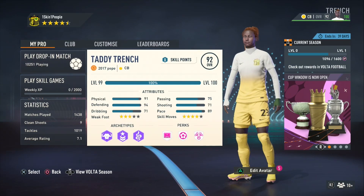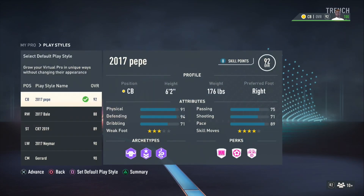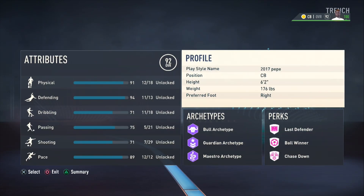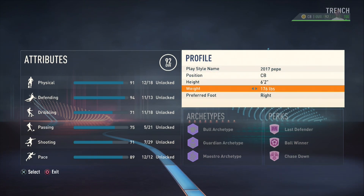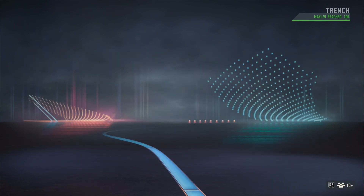Welcome back to the channel guys, it's your boy Dagger. In this one I'm giving you the 2017 prime Pepe card. It was a 90 overall but we got it to a 92 — it was just too easy to make. In the Pepe build it's a 6'2, 176 pound, right foot center back.